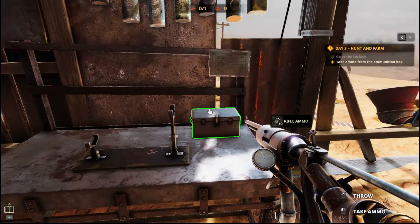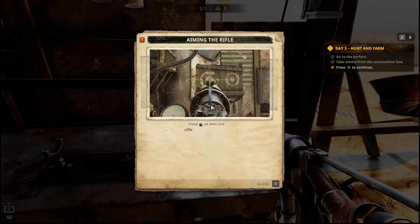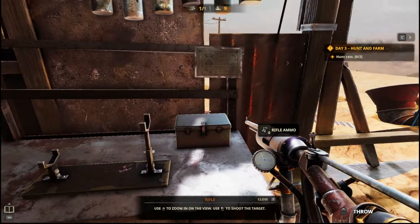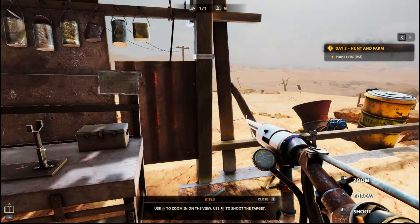No ammo — take ammo from the ammunition box. Hold right mouse button to aim the rifle. Use it to zoom in on view, use it to shoot the target. Okay, hunt rats.